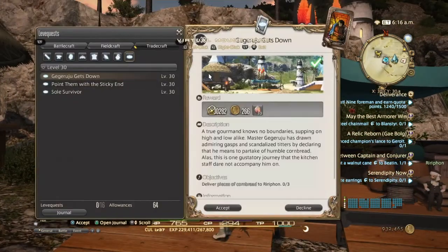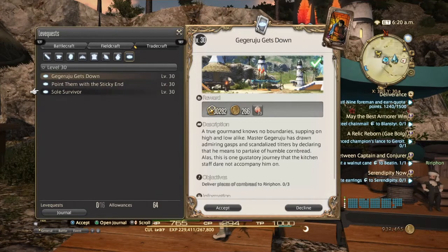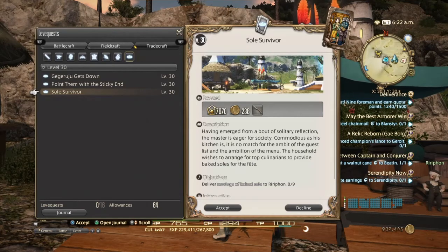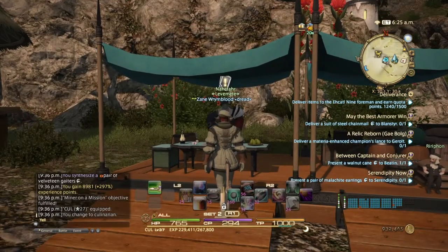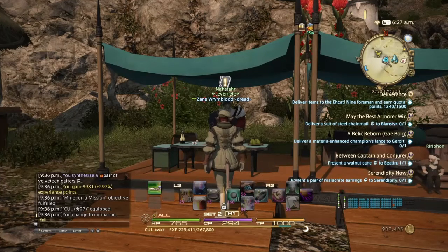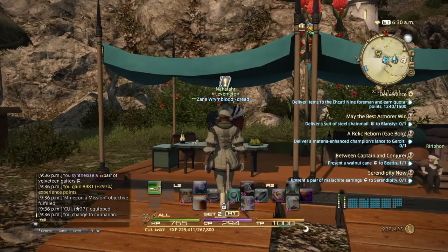What that means is — you see the plate here? There's a different plate each time you do a different leve quest. See how these two are the same and that one is different? Since crafting leves only have two different plates, no matter which one you're doing, there are only going to be 2. So that means you're going to have to use 3 out of the 5 on either Gathering or Disciples of War or Magic. This way, when you do crafting, you only need to do 2 plates and then you're done.